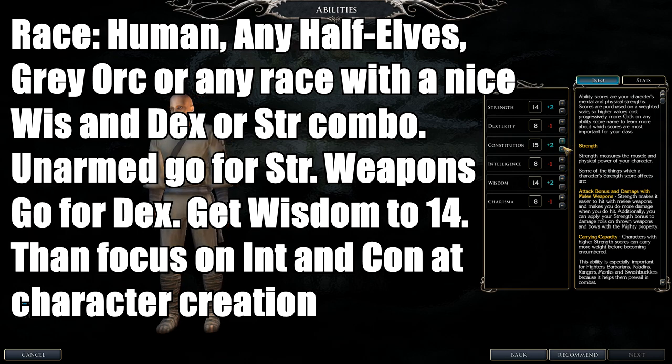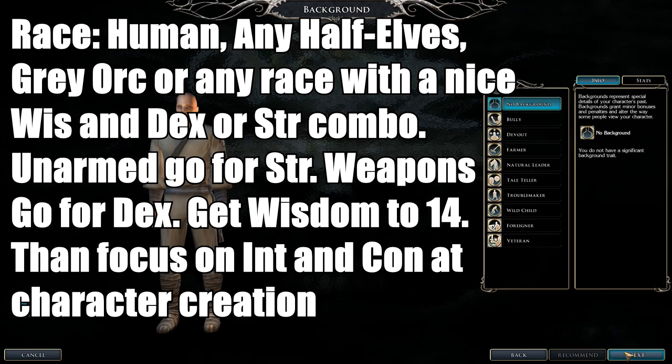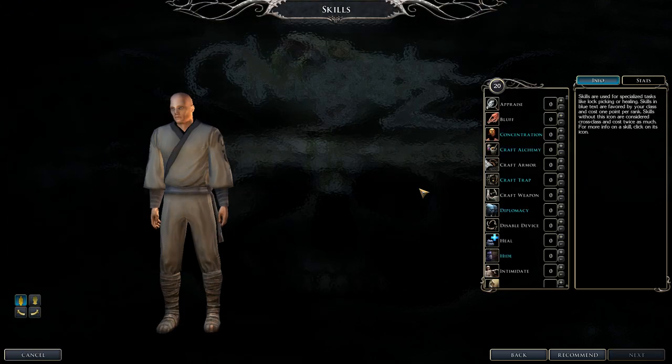For stats, get at least Strength 14 and Wisdom 14, or Dexterity 14 if going for Dex-based weapons. Constitution 14 is good. I put most stats at 14, left Intelligence at 10, and same with Charisma. Pick whatever build you're going for.